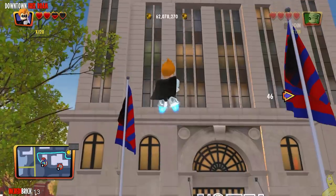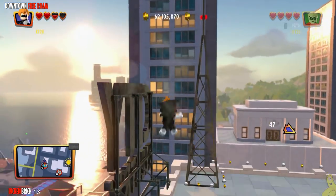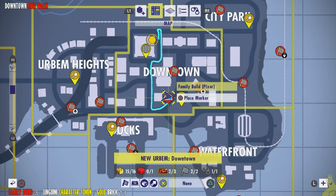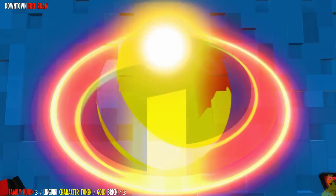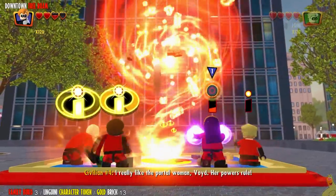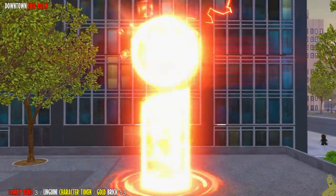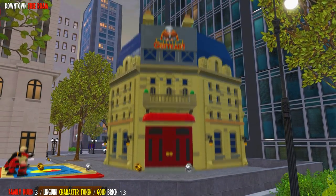We've got another Incredibrick on the front side of the hotel — he's up on the front left corner. Then we drop down and grab the family build below, which happens to be a Pixar build — the Linguini character token is now available. In Ratatouille, you actually get to be Linguini and deploy Ratatouille, which we'll use when we attempt to get the red brick.